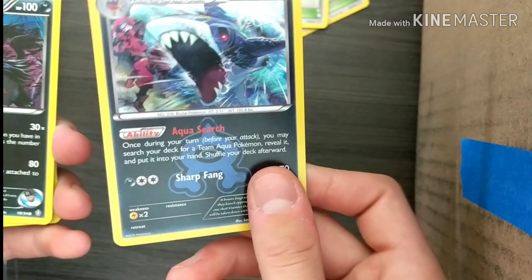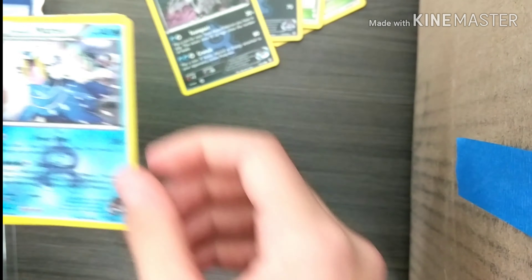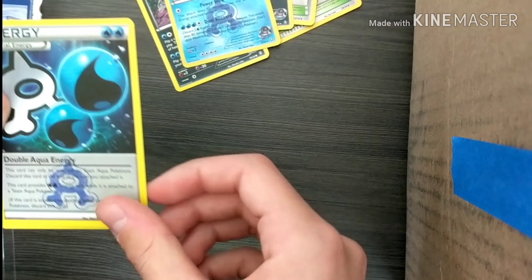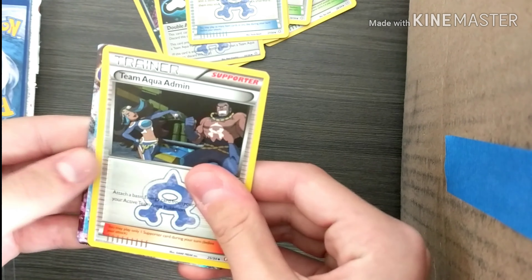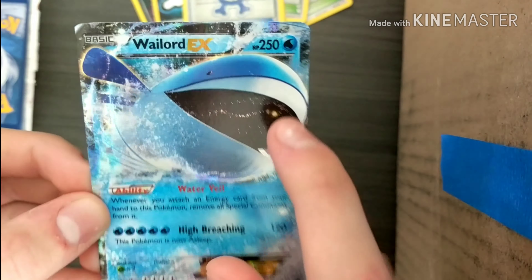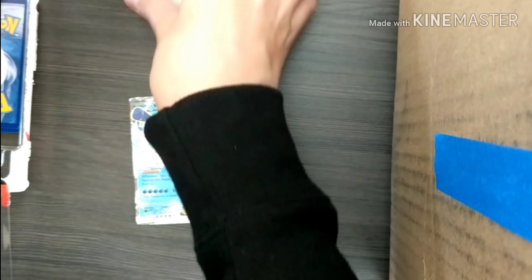Sharpedo has a little shine on it. Team Aqua's Mightyena, Wailrain. I think I saw an ultra back behind this — Special Energy, Team Aqua's Great Ball, Team Aqua Admin. What is it? Wailord EX! There we go, Wailord EX. So pretty much everything else is normal and then the Wailord EX made the opening.